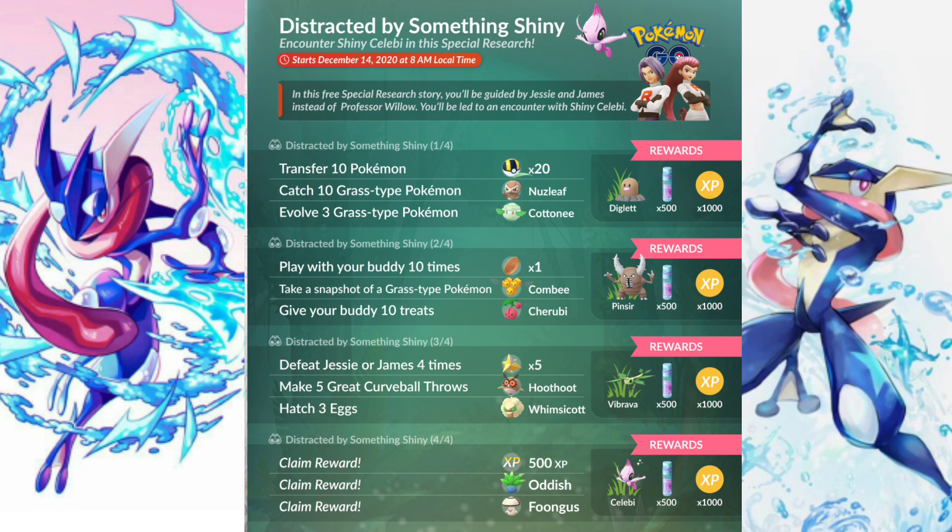Moving on — make five great curveball throws, which gives you a Hoothoot. Hatch three eggs, which gives you a Whimsicott — if you don't have one this is a good place to get it. The rewards for completing Part 3 are a Vibrava, 500 Stardust, and 1000 XP.